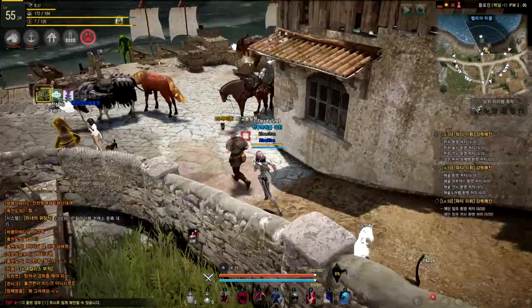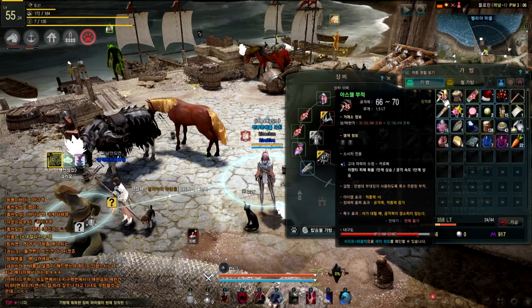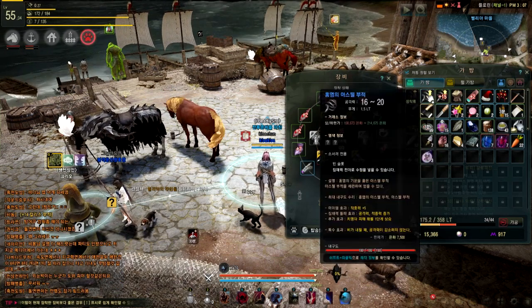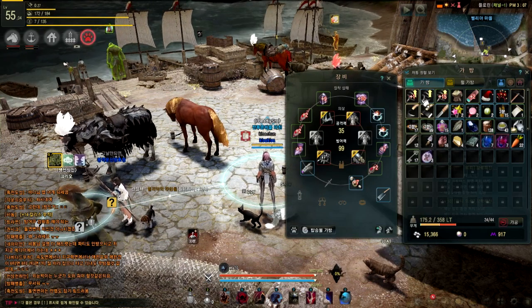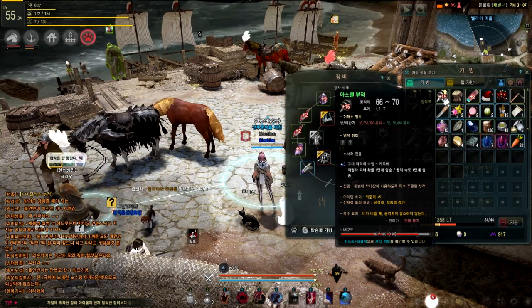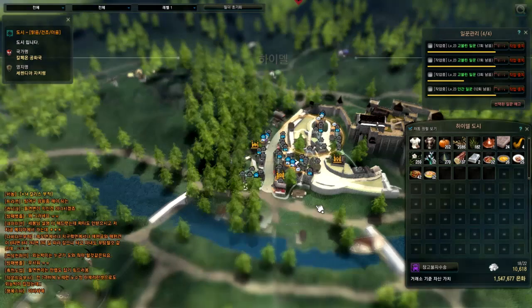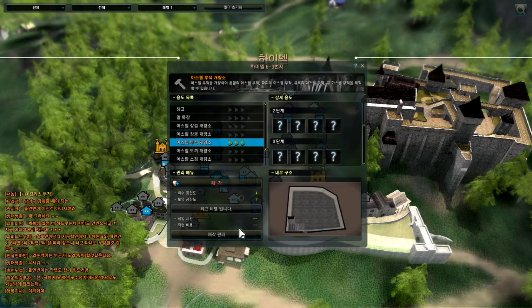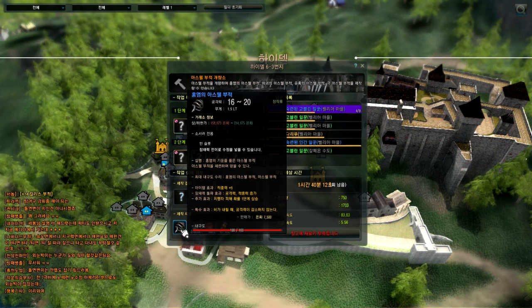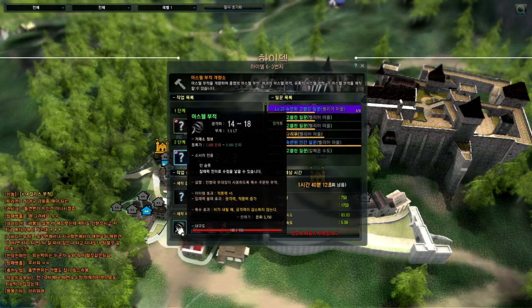When you upgrade your weapon's rarity, you don't lose the plus level — for example if it's plus 15 it stays plus 15. It might stay the same color (green), change to blue, or change to yellow depending on your luck. If it changes to green you upgrade again; if it changes to blue, there's a second option in the house where you can put your blue weapon to upgrade it to yellow.